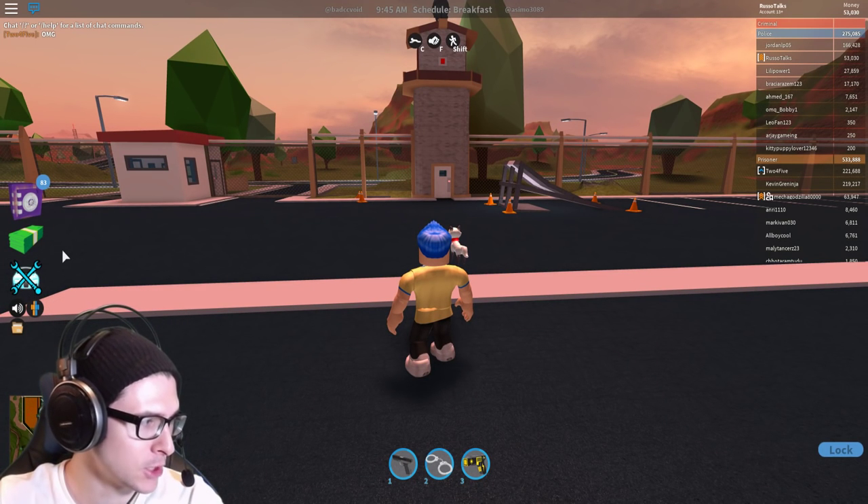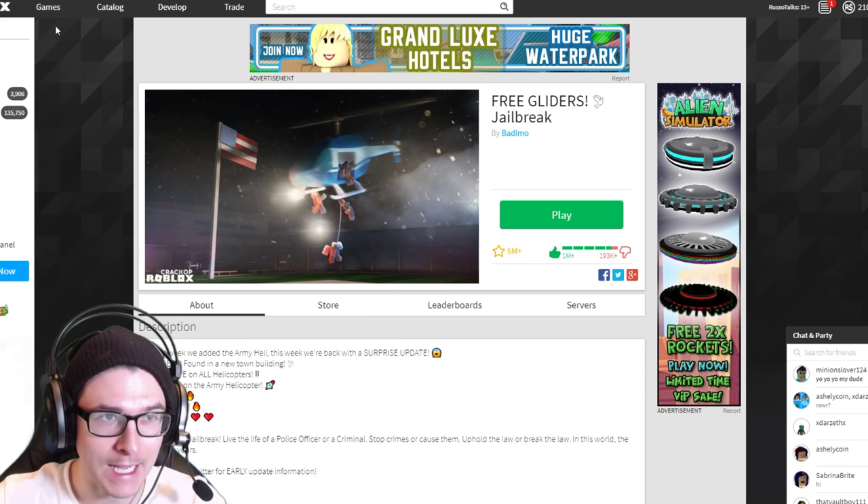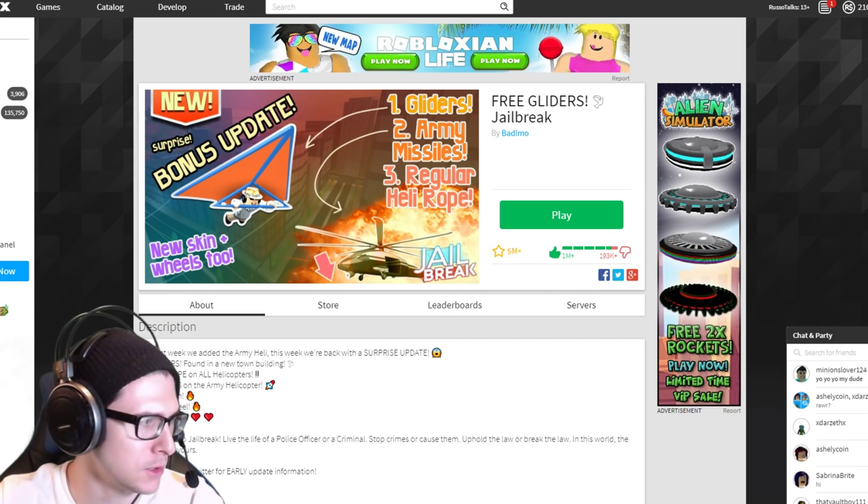We're literally in the update, it actually happened. Look - display capture, go to the Roblox free gliders. If you look at this icon, it's a bonus update: gliders, army missiles, and regular heli rope.